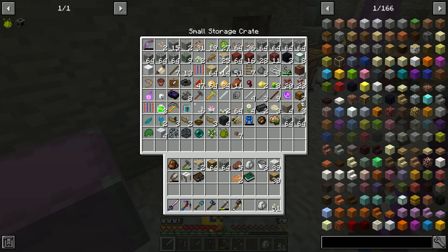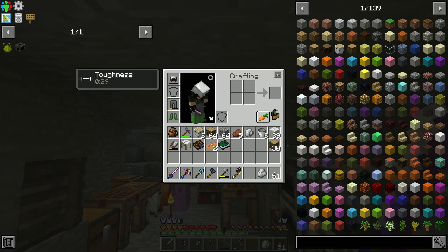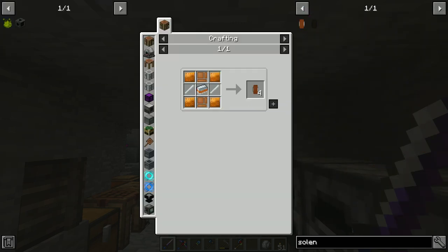I feel like once we get the kitchen build out of the way, we should go ahead and start right into a warehouse build - that's kind of what I'm feeling like. So what I want to make is a solenoid, a copper solenoid from NuclearCraft.